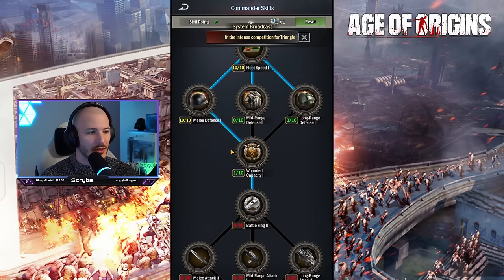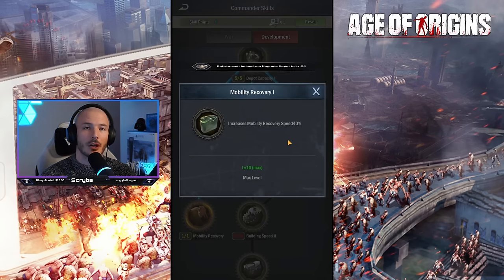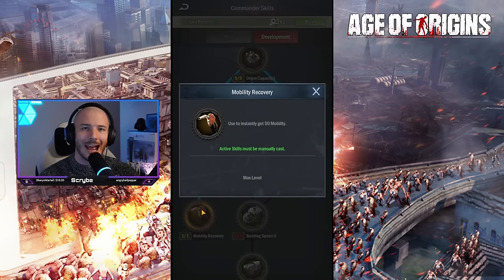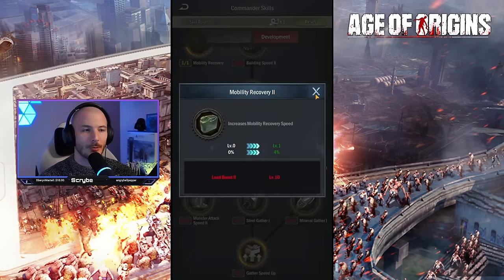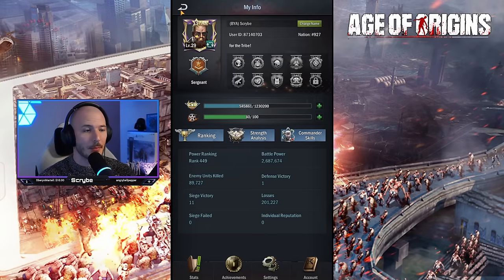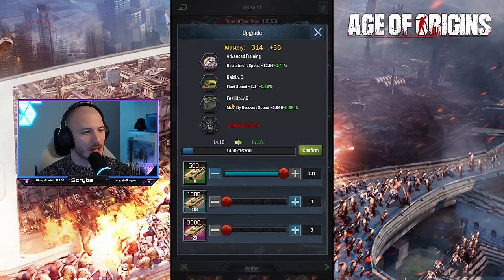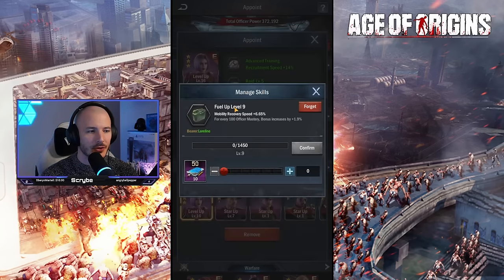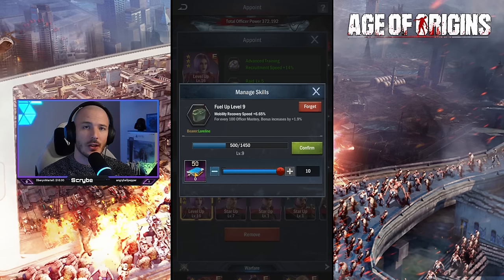You can further optimize this with your commander skills. In the development path you've got the Mobility Recovery skill set which increases your mobility recovery speed by 40% — that's absolutely massive. There's also an active ability to instantly get 50 mobility, which is really useful. I'm probably going to reset my skills to pick up another mobility recovery node here and then put the rest back into war so I still have some offensive capabilities. When you equip those skills to your officers it scales based on the officer's mastery, so place these on your stronger officers. Don't forget skills themselves can be leveled up with skill books — throw them into your Fuel Up and Comprehension skills and max them out as much as possible.